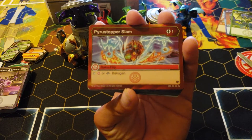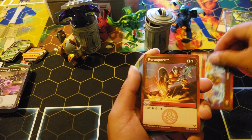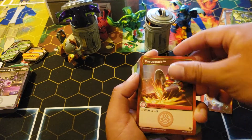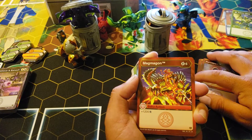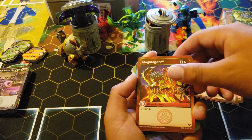Pyro Stomper Slam: one cost, stop Pyrus or fusion Bakugan. Pyrus Spark: three cost, 300 B and double strike.